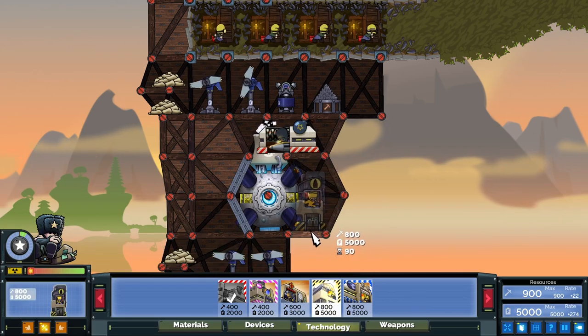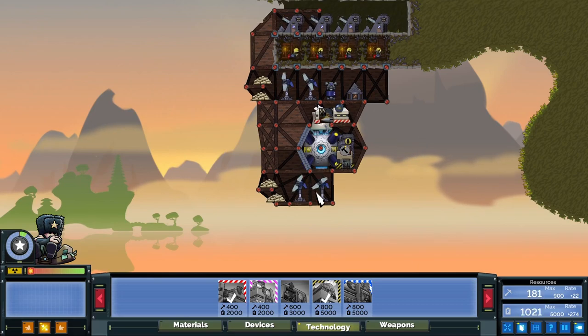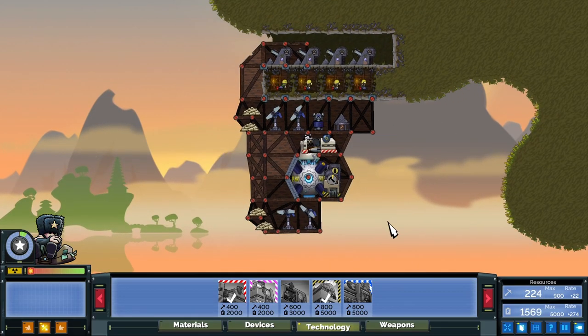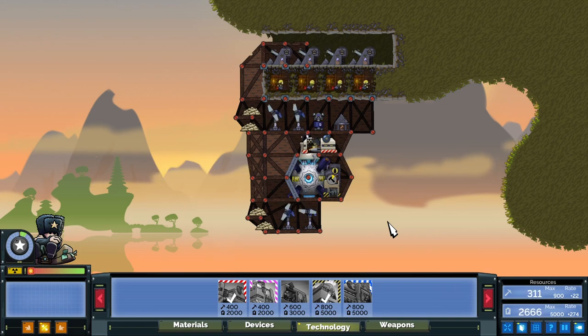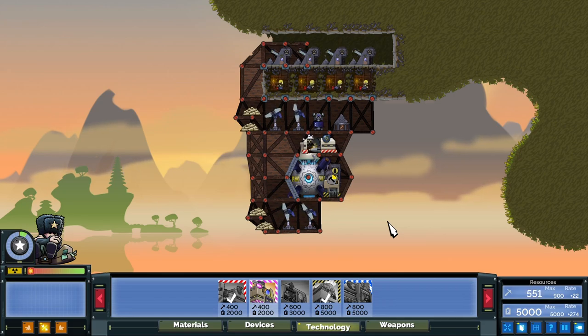That could be the upgrade center, ammunition plant, or the factory. Or if you want, you could place down the armory and the upgrade center and get the combo called the hybrid. I'm going to place down the ammunition plant — and notice I'm not spamming windmills. I have a video explaining 10 tips for new players, which should be showing up on the screen. Just click that if you need it.